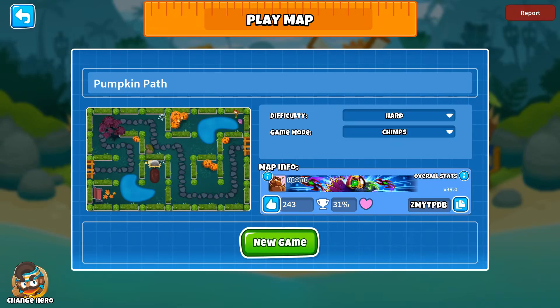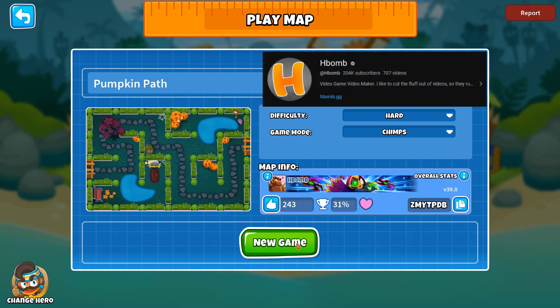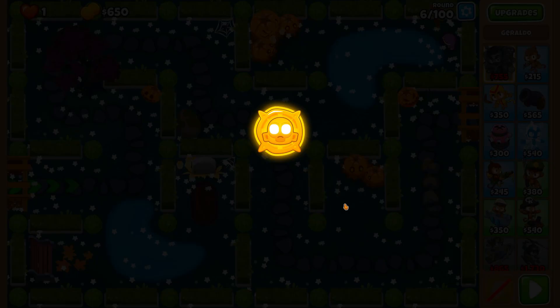With the map editor out now, let us expand our two mega pops and two tower CHIMPS videos into some of these gorgeous maps made by an array of different people. Today we're going to be looking at Pumpkin Path, made by hbomb. You may have heard of them, you may not have, but today you have — and you best subscribe to them as well. New game, let's get cracking.